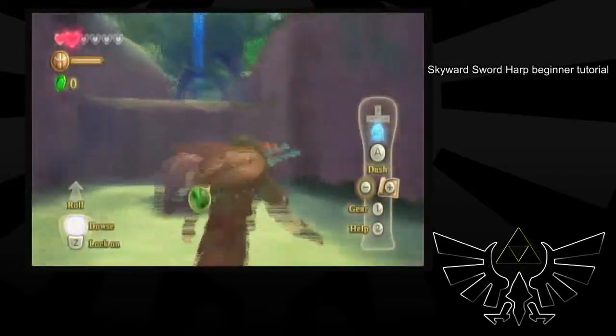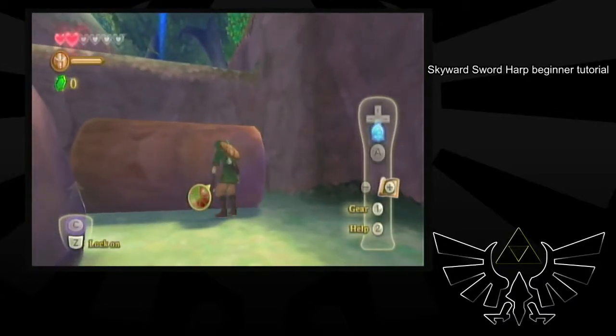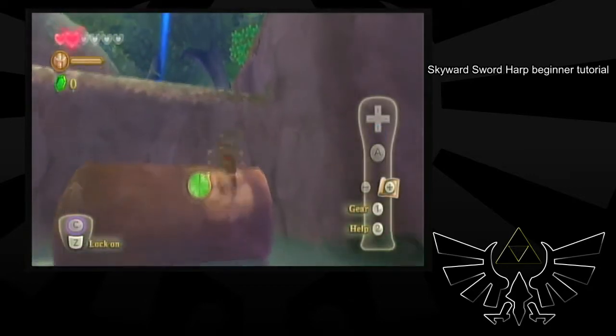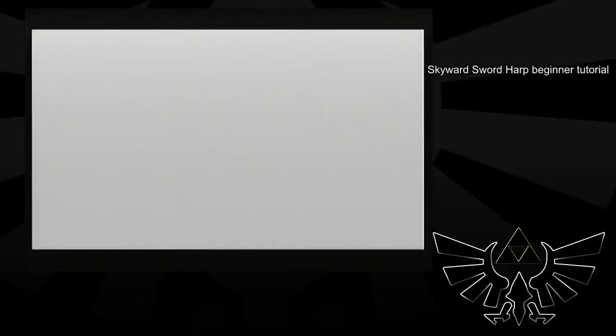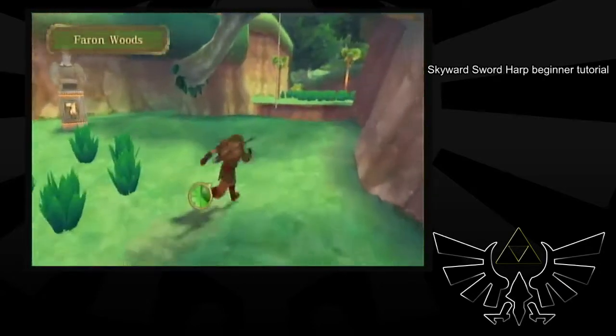Right here you want to make sure you have at least that much stamina before you push through. When you get in here just hold 2, and then I like to do a roll.